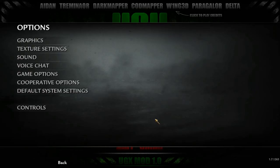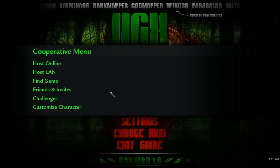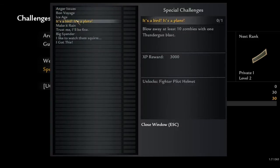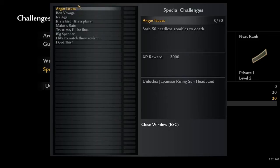Now, what you need to do is go into Cooperative and go to Challenges, okay? This is going to show you how you can unlock things for it. Now you go to Special, and we'll just look at some of them.